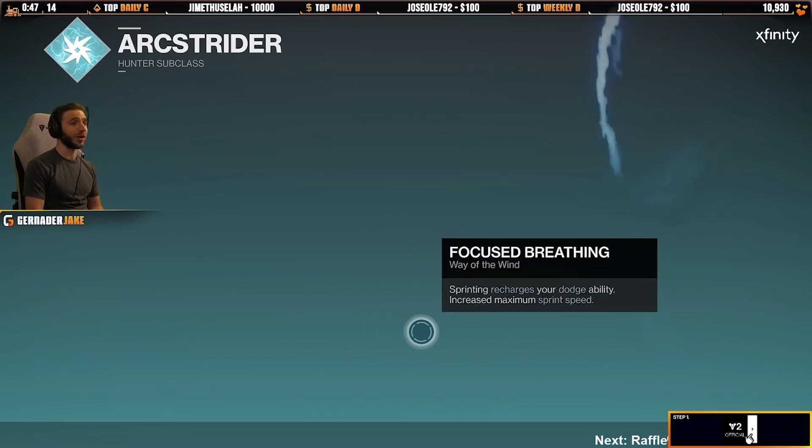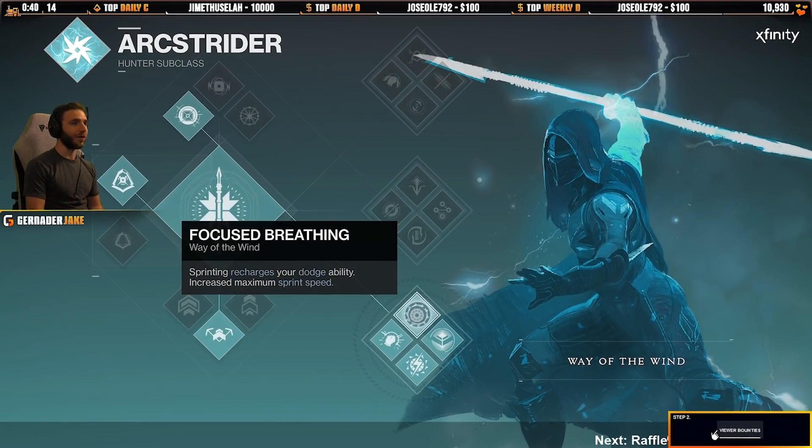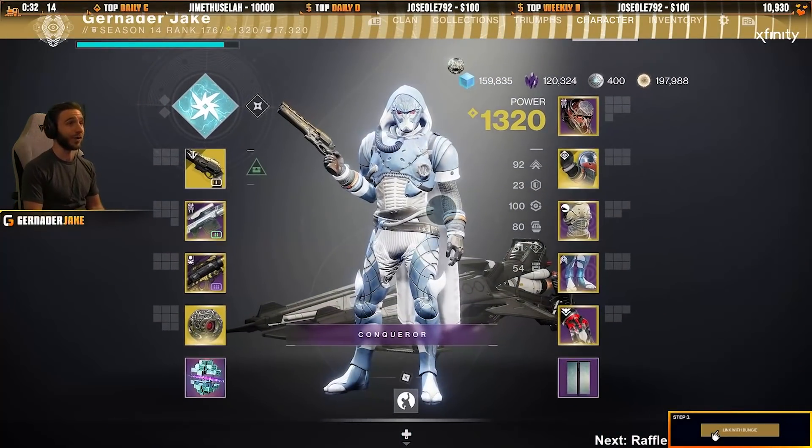We're also using Bottom Tree Arc Strider, which has this beautiful thing called Focus Breathing, where you sprint and you actually get your dodge ability back. So by sprinting, I'm going to get my dodge ability back, which means I can dodge and get more grenade ability.